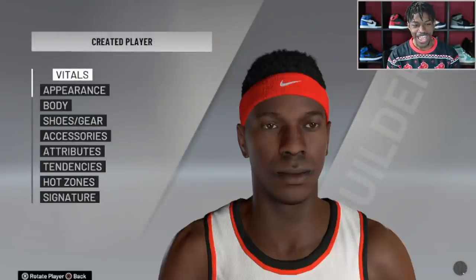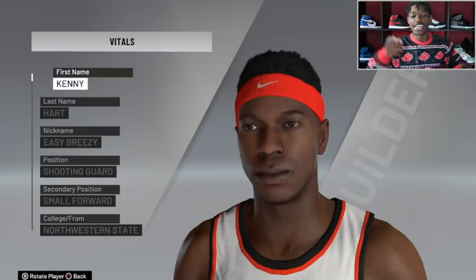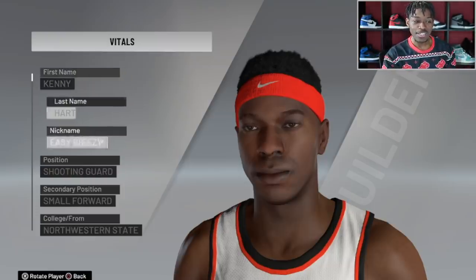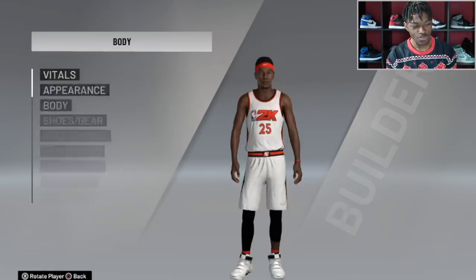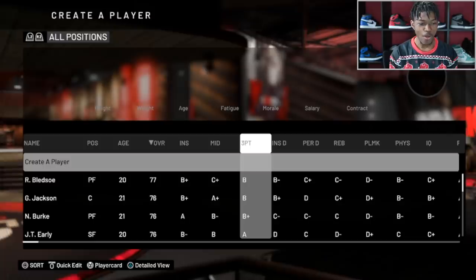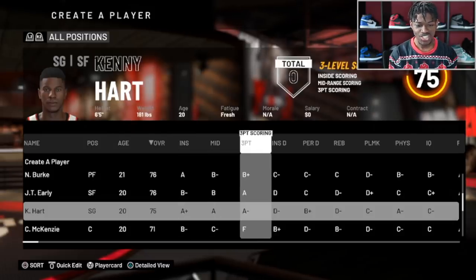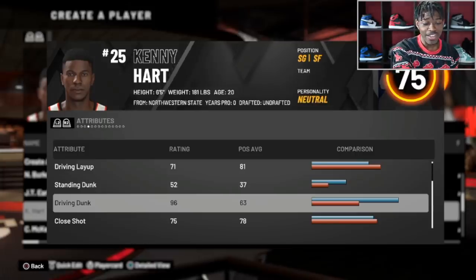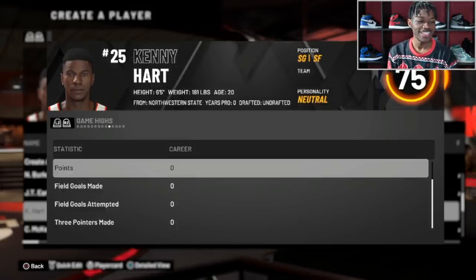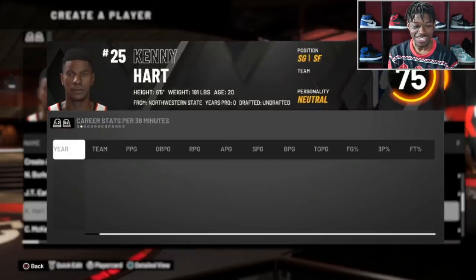I hate that all these guys have super generic faces — give me some variety. Oh my god, we got a Kenny! He's staying on the team no matter what his overall is. Kenny Hart, nickname Easy Breezy, is a shooting guard. In my time I was a point guard because when you're 5'7, 5'8 you kind of have to be. Kenny Hart is our guy — 6'5, another average-size shooting guard. He's a 75 overall. He scores with the best of them: A-plus on the inside, A mid-range, A-minus three-point shot, and his driving dunk is a 96. With no badges he probably won't dunk much, but he looks like a mid-range killer.